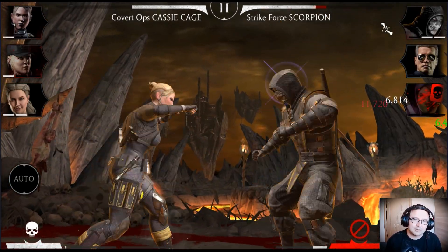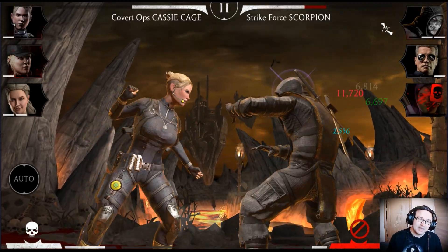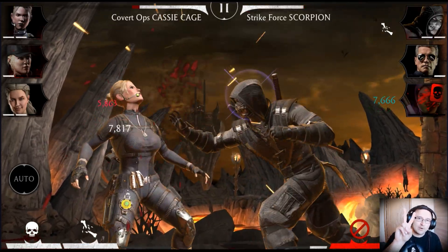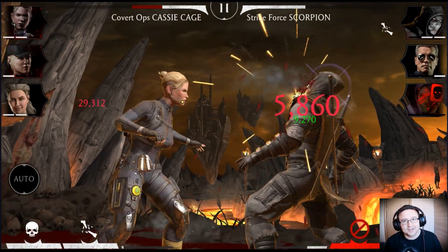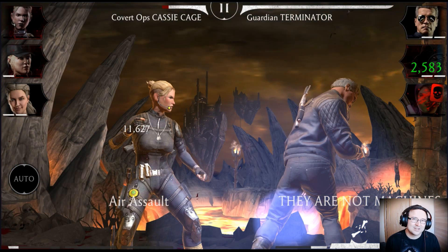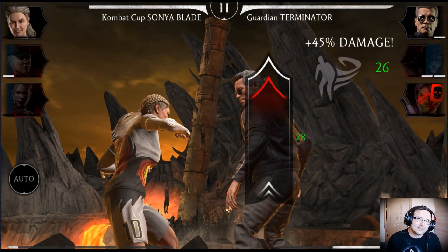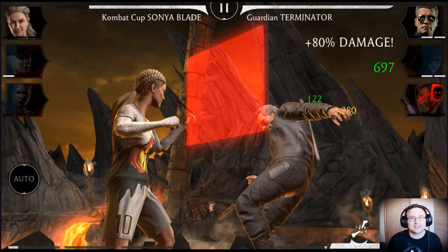Just punch Jade a couple of times with Cassie to get one or two bars of power, then immediate Red Card. From there, there are two possible options. If Scorpion tags in, in a lot of cases you want to spear him out with Sonya so he doesn't interfere.